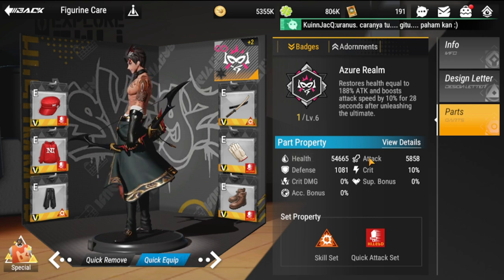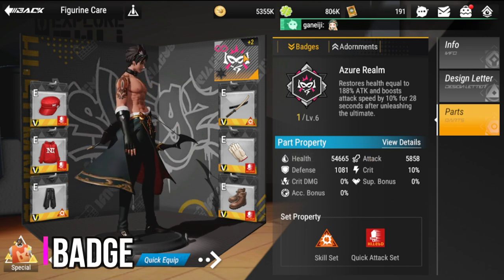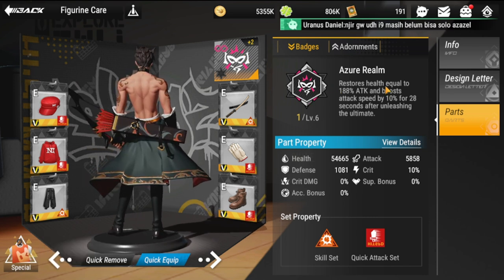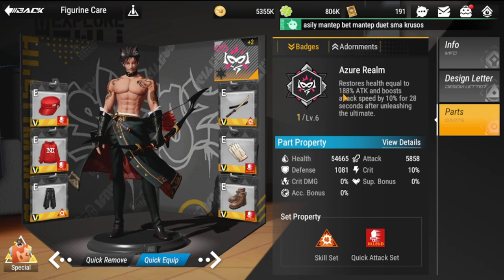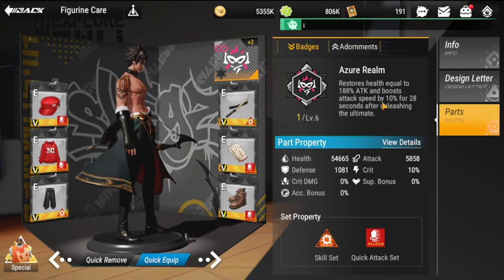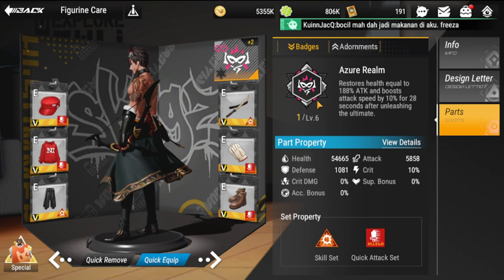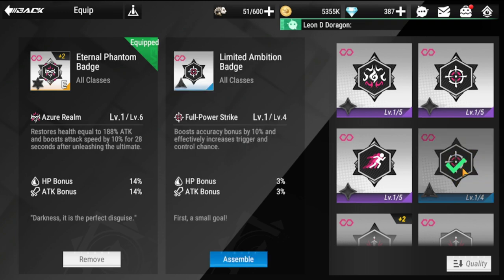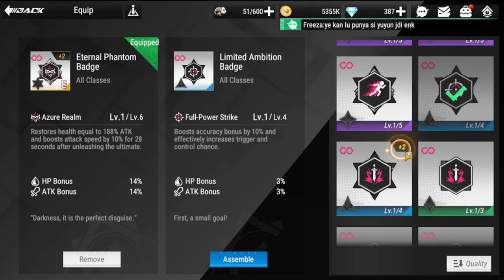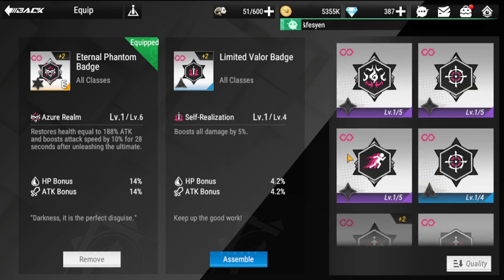For his badge, Azure Realm is the only recommended option. It restores health equal to 188 attack and boosts attack speed by 10% for 28 seconds after unleashing the ultimate. This is the only way he can regain health on his own, since he usually relies on healers. If you don't have the Eternal Phantom badge, alternatives include a purple variation that gives accuracy bonus, and another that boosts all damage by 5%.